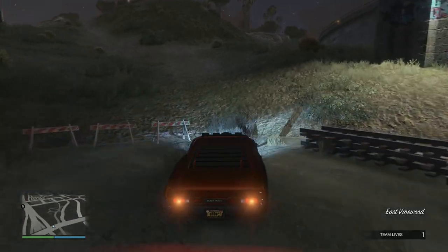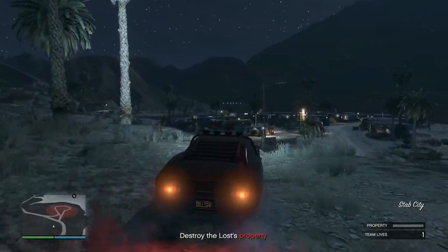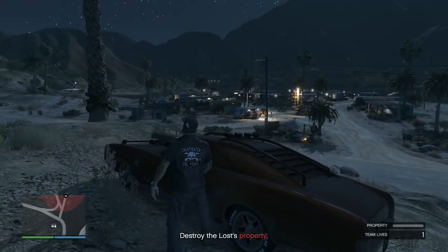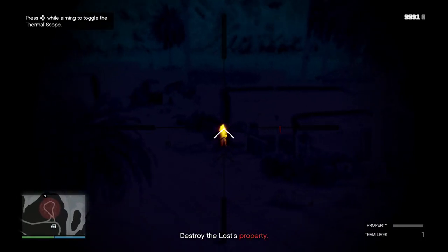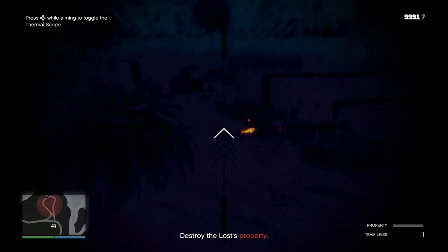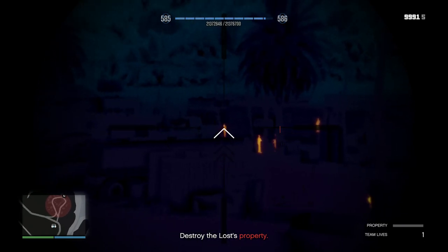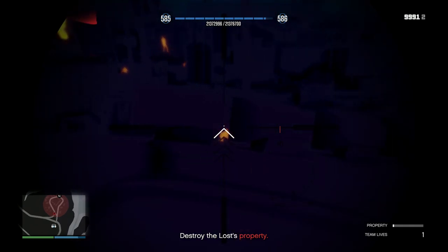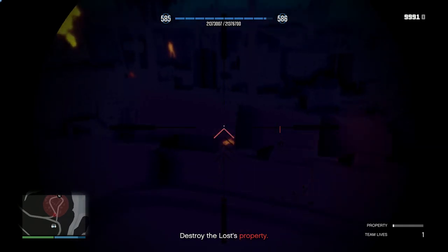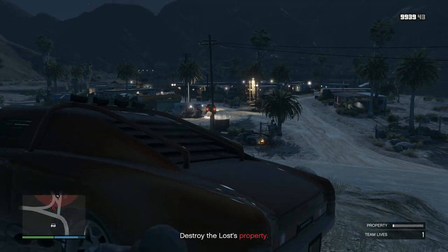Let's head to Stab City. So when I get here, this is something I do — you don't have to do this, but it could be beneficial, especially if you have explosive rounds for your Mark II sniper rifle. I just have the heat scope — I forgot to put the things on there — but I'm just going to sit up here and snipe out some of the guys, just thin it out a little bit. If I had the explosive rounds, I could turn off the heat scope and hit some of these targets I'm supposed to take out, which are basically the bikes, vans, tankers, and anything else in there you can take out. So whenever you're ready, just mosey on in there and start destroying stuff.